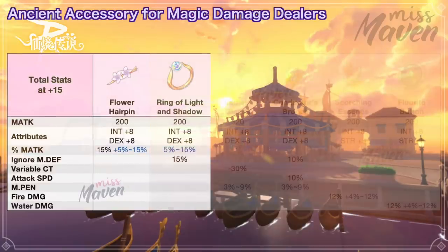Next, we have the Ring of Light and Shadow, which boosts both % magic attack and ignore MDF. It grants plus 8 int, plus 8 dex, plus 15% ignore MDF, and a chance to get 5% to 15% magic attack.